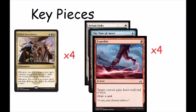First up are four Jeskai Ascendancy, four Defiant Strike, four Slip Through Space, and four Expedite. All of these pieces are really good in this deck and absolutely amazing. The weakest is probably Expedite, but even then it still has its uses as you'll come to see.